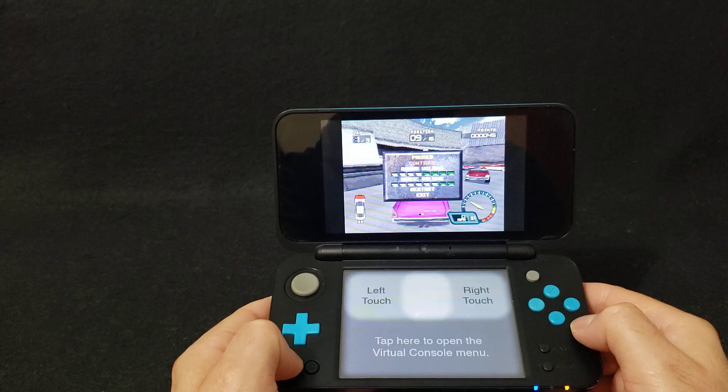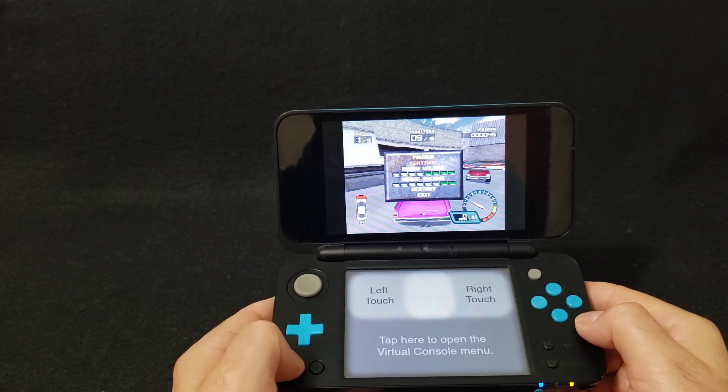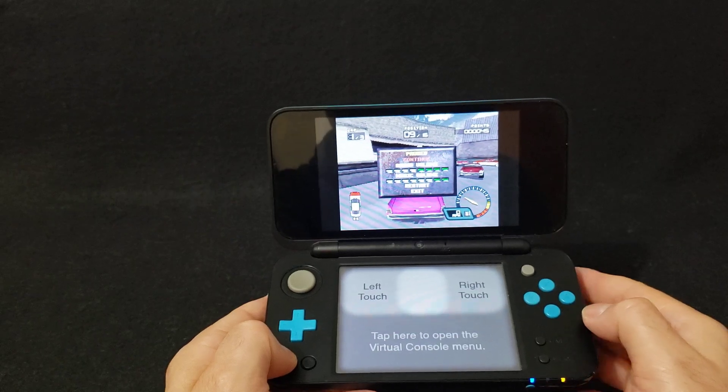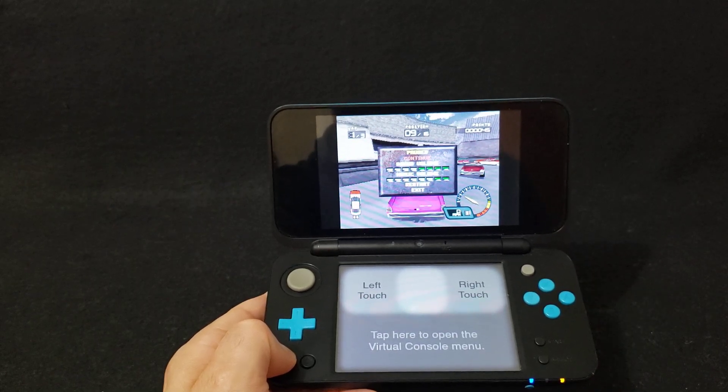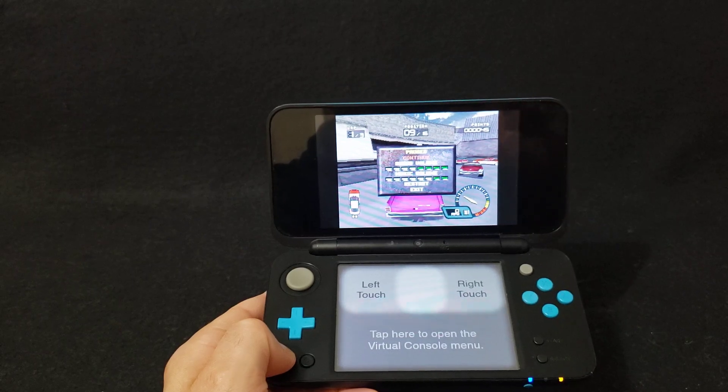There you go — that's how you create PS1 CIAs. I will leave all the links you're going to need in the pinned comment. I hope you enjoy the video — please like, comment, and subscribe. On to the next one!